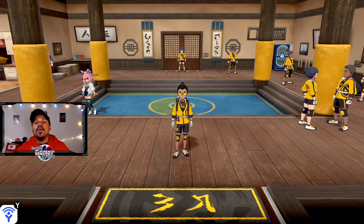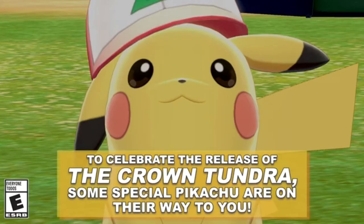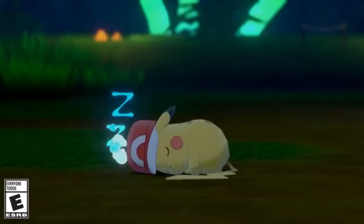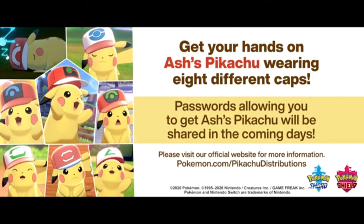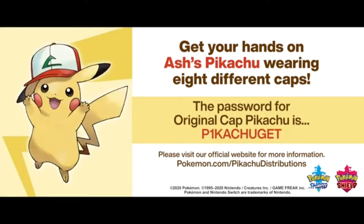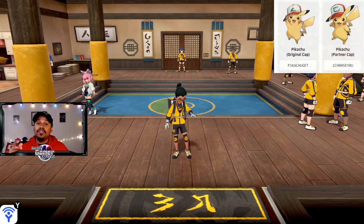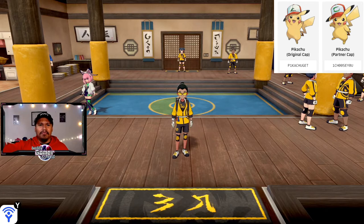Within that video we got the news that the Ash Cap Pikachu collection is gonna be making its way into Pokemon Sword and Shield, just like they were released in Pokemon Sun and Moon and Ultra Sun and Moon. They're gonna be dropped in via Mystery Gift — you get a code, you put in that code, and that gets you access to these Pokemon. Today they surprise-dropped two of them in-game that we can go and get right now, and the codes are gonna be in the description.